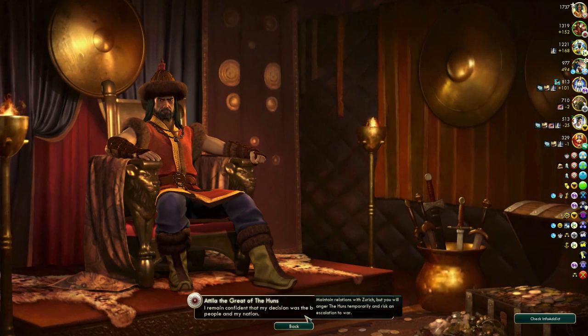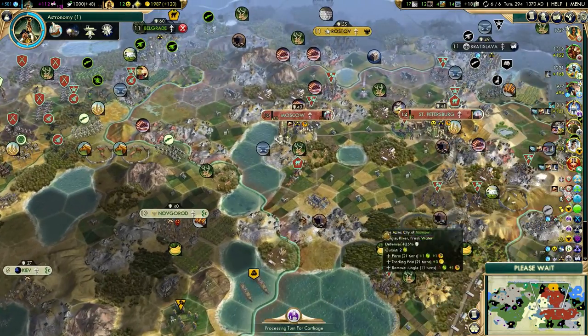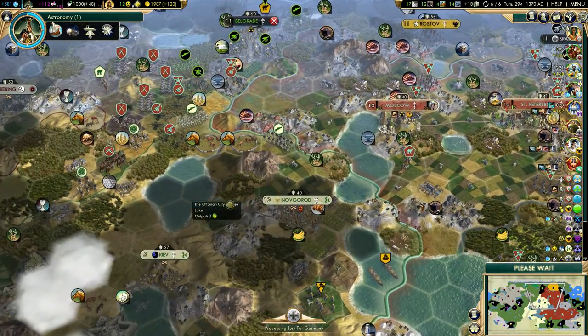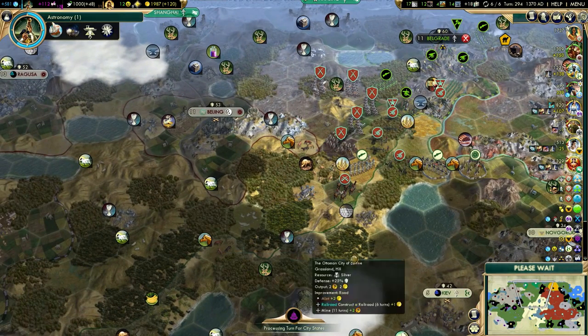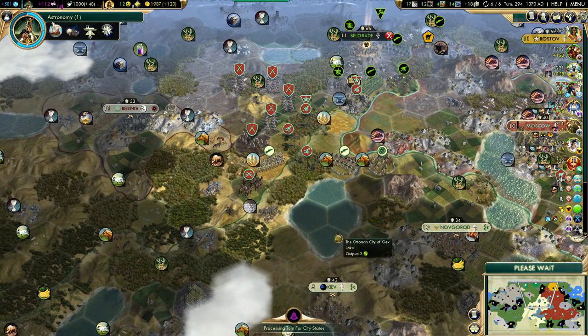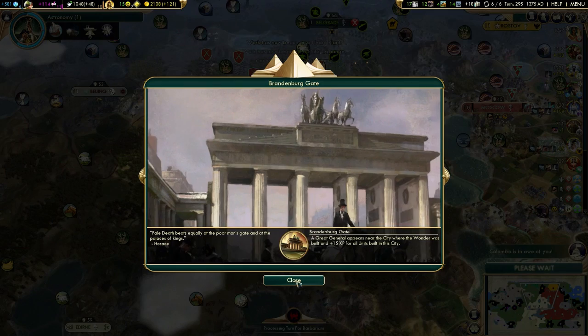I don't care about my relations with Attila, so I won't be losing my influence with Zurich. I don't have a lot of it, but we're about to declare war on Attila anyway — so why would I care about my relations with him? I think Suleiman is just moving his units to his other cities.